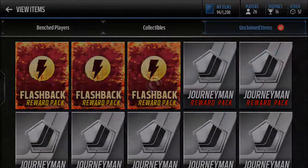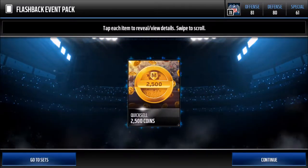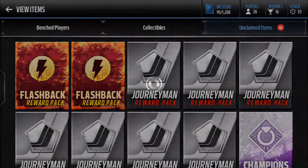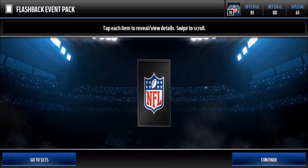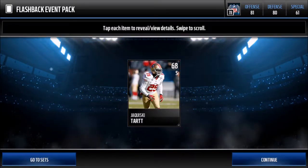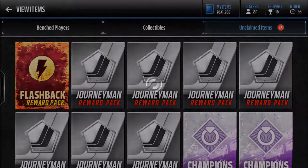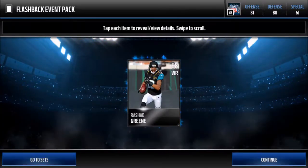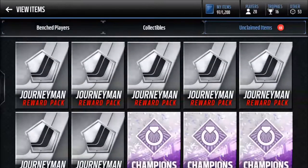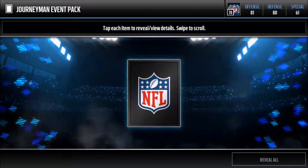250 coins, definitely can't be mad at that. Oh, 2500 — that is what I'm talking about! We're gonna add up all the quick sells. Jaquiski Tar — oh man. Last flash pack reward and we get Rashad Green.